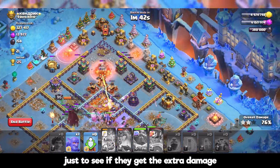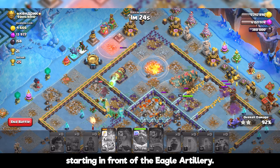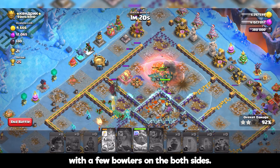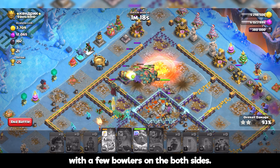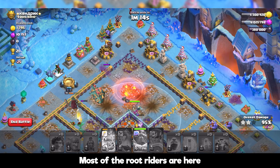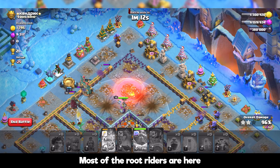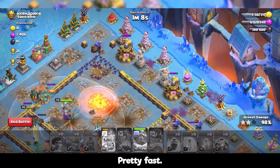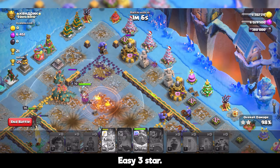Basically, like most of my attack strategies, these are live attacks as you can see. Most of the time I'm starting in front of the eagle artillery after I funnel with a few bowlers on both sides. Most of the root riders are here clearing the rest of the buildings, and that's it — pretty fast, easy three star.